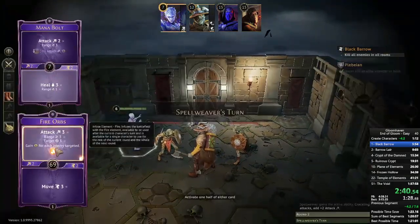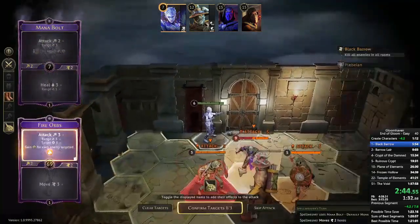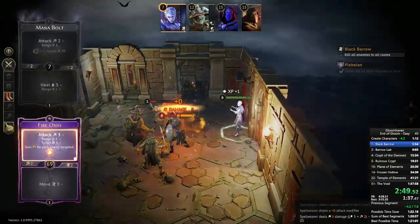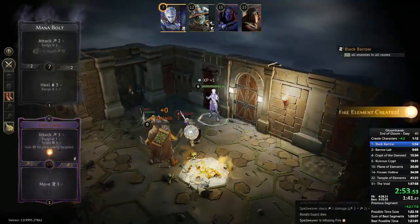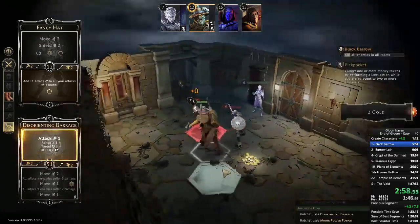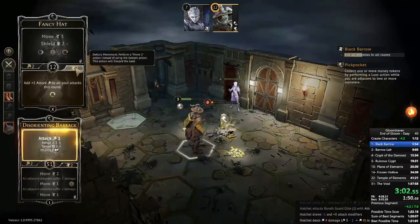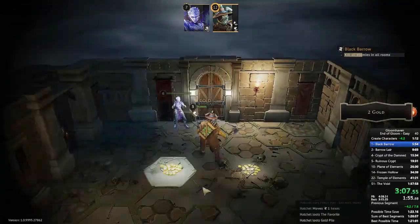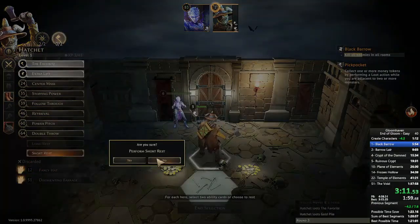That will leave me with one charge remaining, but when I go into the final room I'll still be able to hit four targets and use that charge four more times even though it should only work once. Spellweaver gets some good damage in here, almost clears out the first room. My first two turns have gone perfectly — this room is cleared and the Hatchet has his Favorite in hand.